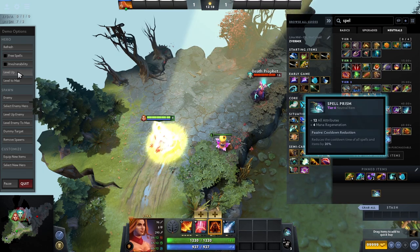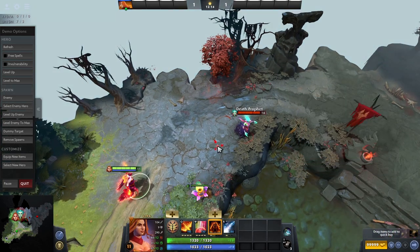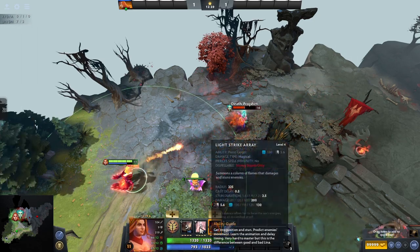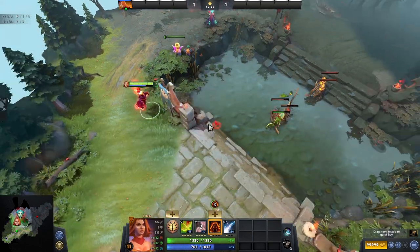Another strong tier 4 item, the Spell Prism is best used on caster heroes with spammable abilities as it reduces your spell and item cooldowns by a decent 20%. Not only this but it also grants good bonuses to all of your attributes and some mana regen, so you can keep casting away over and over again in fights.